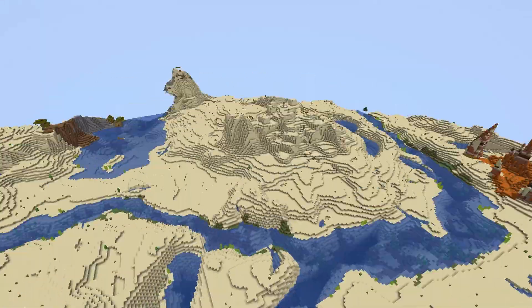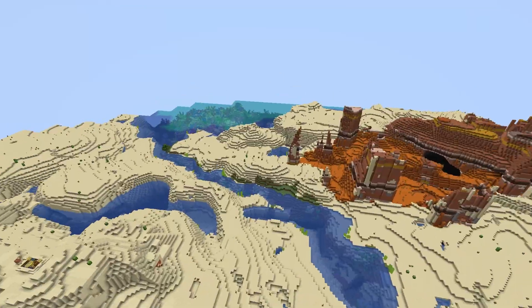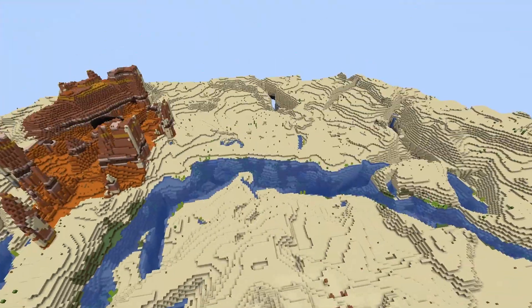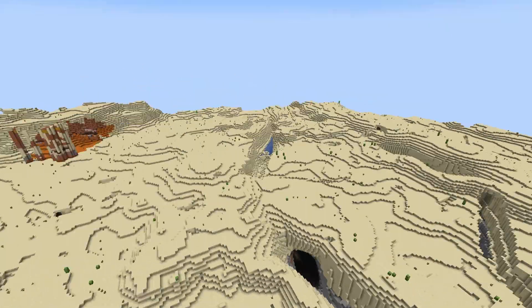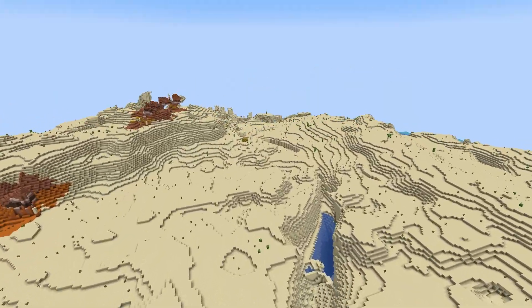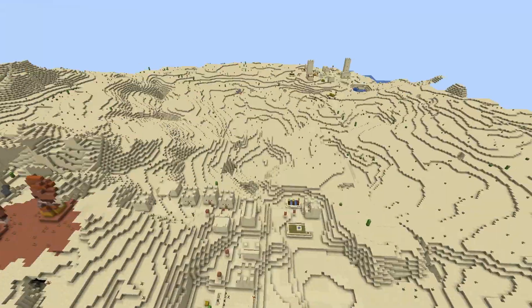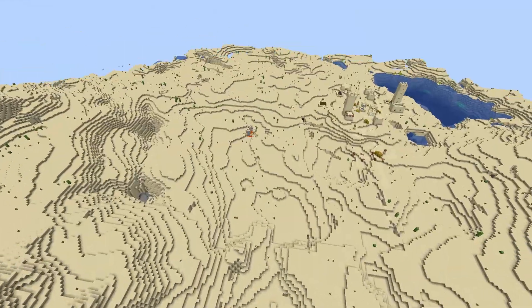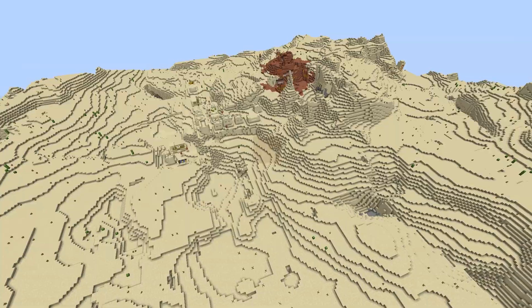I mapped this out like three times. You know what? Go explore. You've got three desert temples and a village. I overshot the village. There's one village, there's two — there's actually a third village with a desert temple. I didn't even make it that far the first time around. You have this village, you have this village. I'm embarrassed. Moving forward with the video.